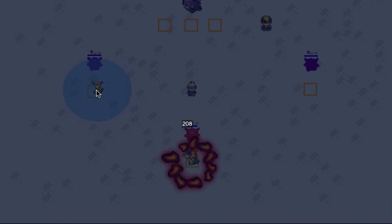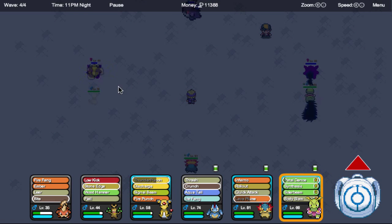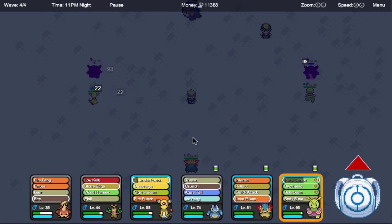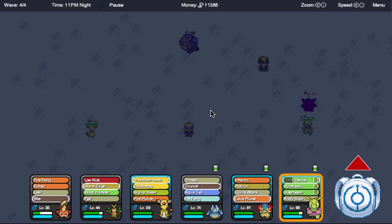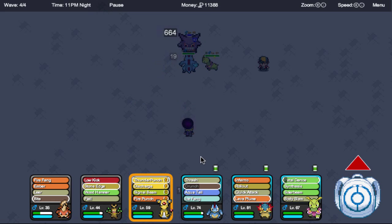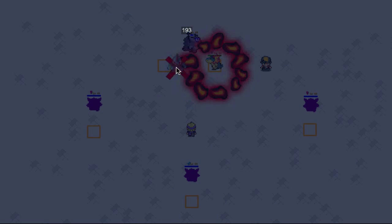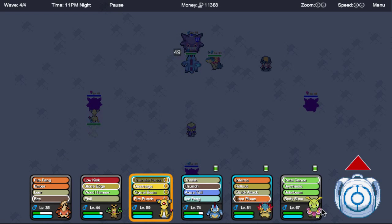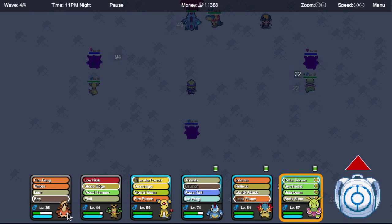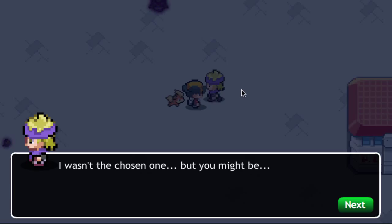Let's go ahead and put our big guns up here — our stars. They keep on getting put back to our party, that's really weird. Bring you two over there. I don't know if Growlithe can get the job done — we'll keep a good eye on Growlithe, see if it can kill this Gengar. It did! Nice job! I wasn't the chosen one! But you might be! Of course I am — look at my hat.